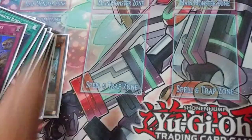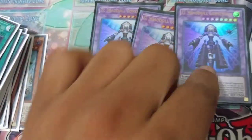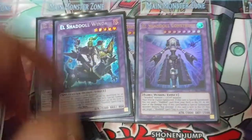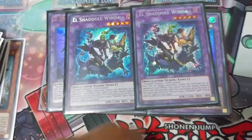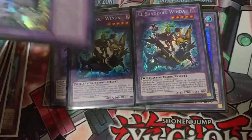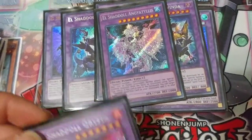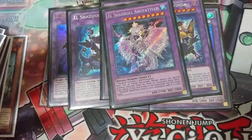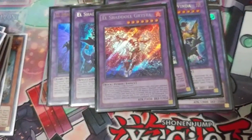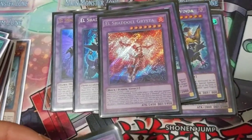Getting into the extra deck: 3 Construct — the reason I even considered getting the deck, because she's back at 3. She should have been back at 3, but it's fine, she's here now. Just 2 Window — might bump to 3, but since it's not pure I need space for other things. 1 Earth — Shekhinaga. 1 Water — Anoyatyllis, just in case Marincess or something comes out. Grista for fire, for the Salamangreats and whatever fire types. And no wind, because nobody's using Dragoon at my locals, unfortunately.